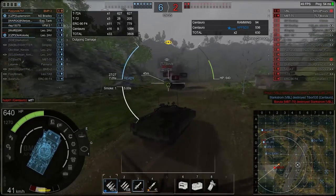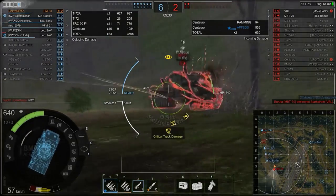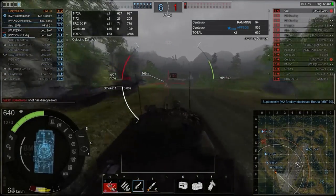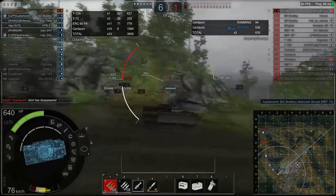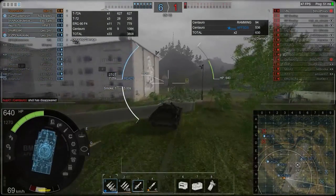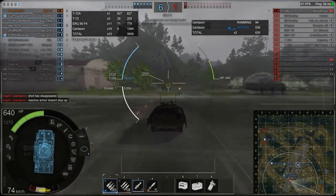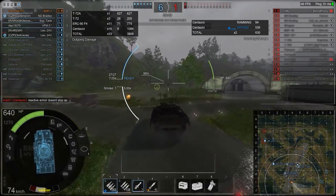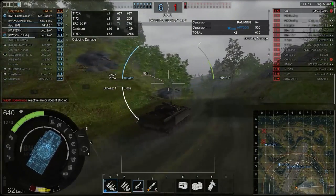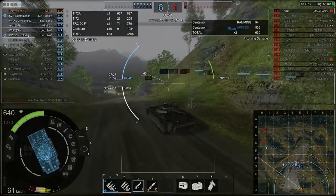Bear in mind the spotting mechanics at the bottom so you know how well you're covered. Also, ERA armor on the BMP is quite effective — ERA does add a penetration multiplier against AP, and it stops shaped charge. A lot of people fire shaped charge at AFVs because they're easy to kill, so ERA is very useful for brawling.